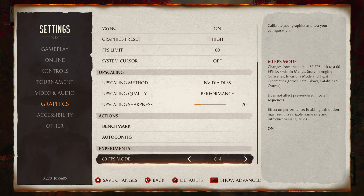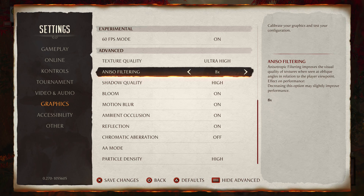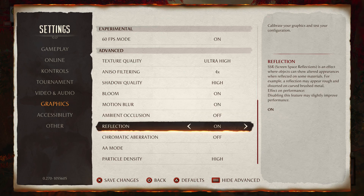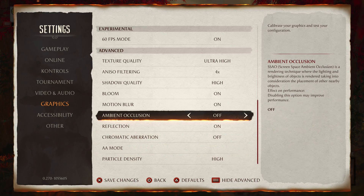For the upscaling method, use DLSS Performance. Turn the 60 fps mode on — I found the switch between 60 and 30 fps jarring and want 60 fps at all times. In the advanced section, set texture quality to ultra high and anisotropic filtering to 4x, which may slightly improve performance. Note that each setting tells you whether it will improve or just slightly improve performance. Leave shadow quality at high, leave bloom on, leave motion blur on, and turn ambient occlusion off. Leave reflections on. Chromatic aberration can't be enabled while DLSS is active anyway.